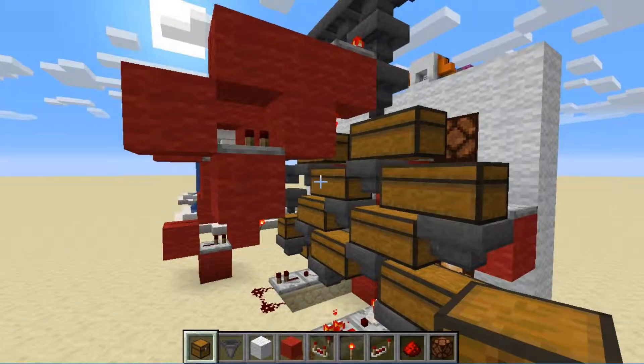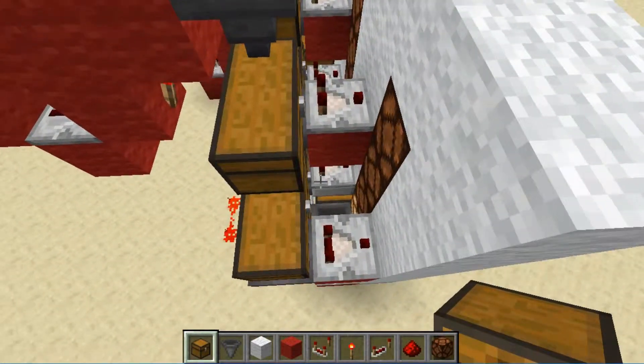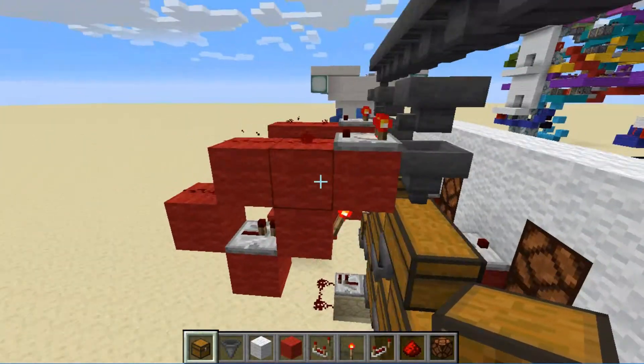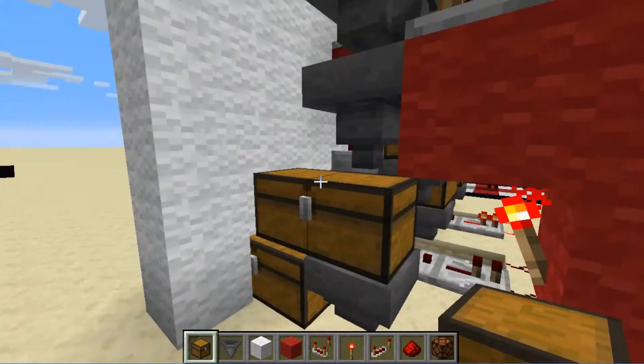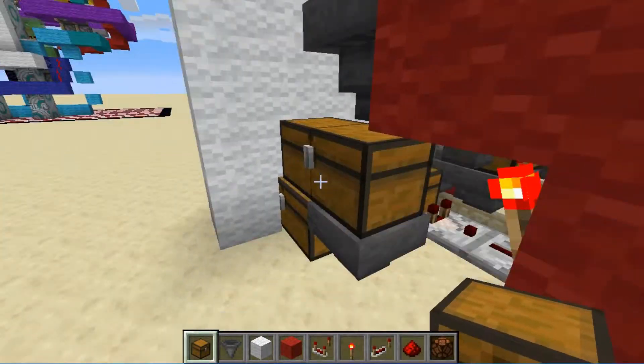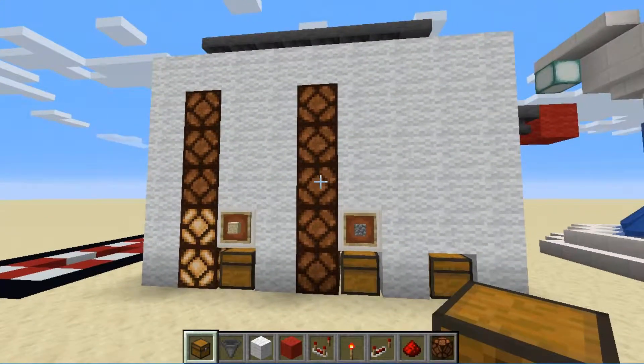As you can see, the redstone itself for the system isn't very complicated — it's mostly just comparators, hoppers, and chests. Compared to a regular sorting system, the only thing really added on are the comparators to light up the indicator lights.